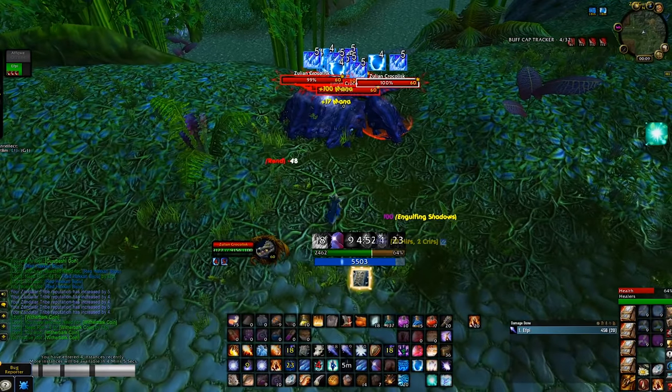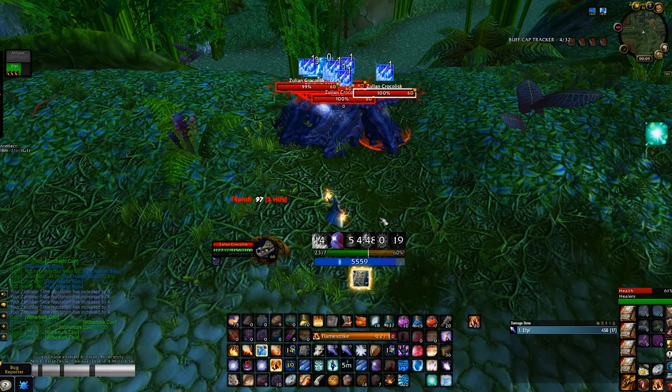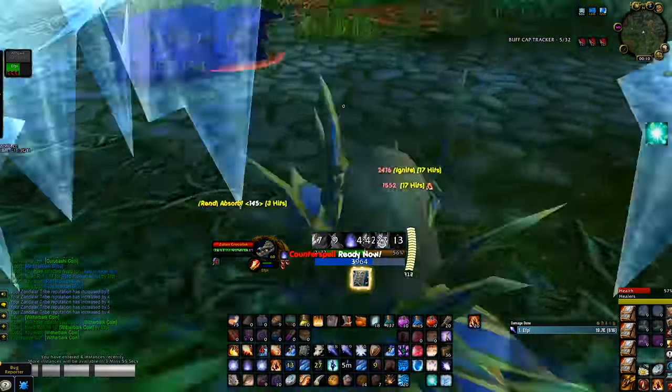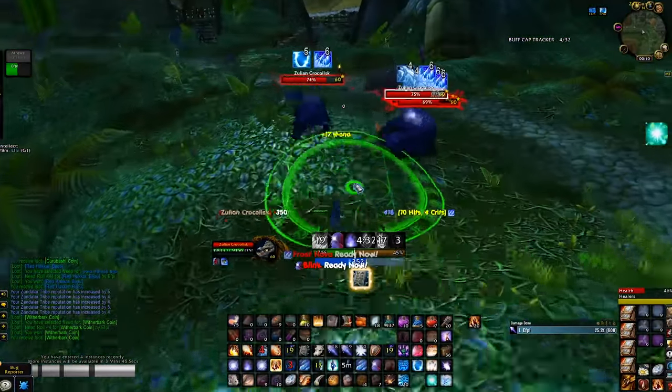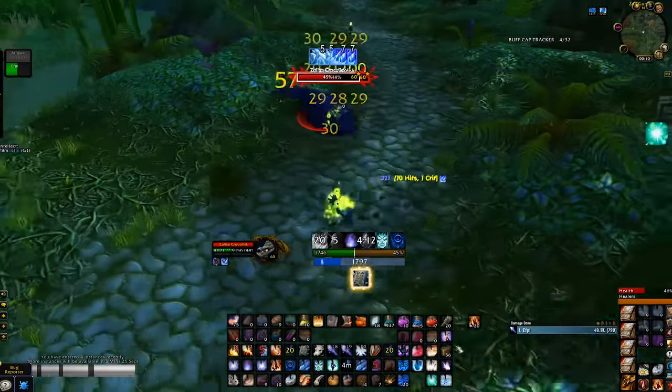Backpedaling out of an Ice Block Frost Nova pull is never a good idea. Additionally, if you didn't know, moving or jumping while casting AoE spells was proven to increase the range of your short range spells. So you see, we are not doing anything wrong when we jump around like that — it's just a mechanic of Classic.